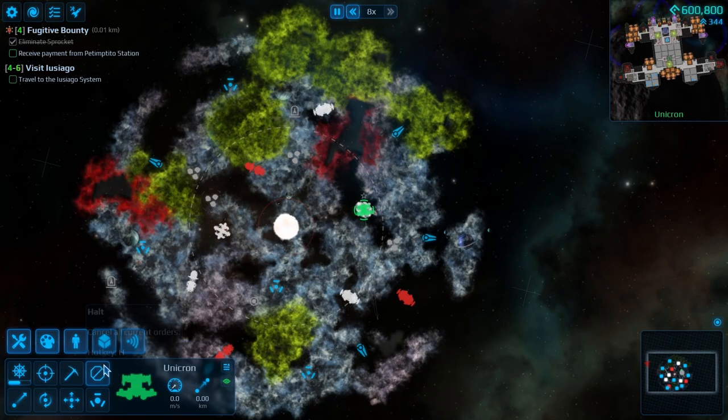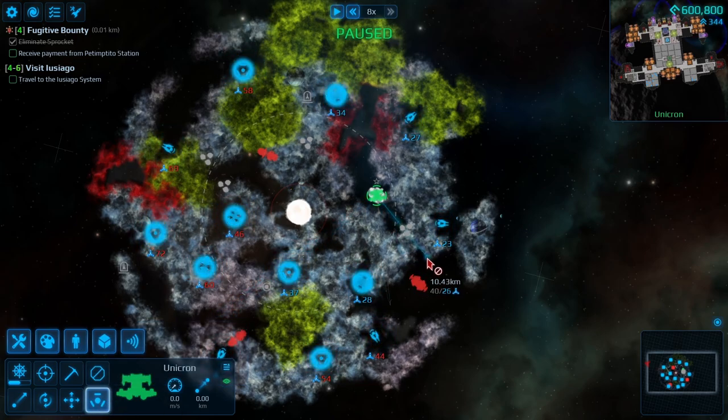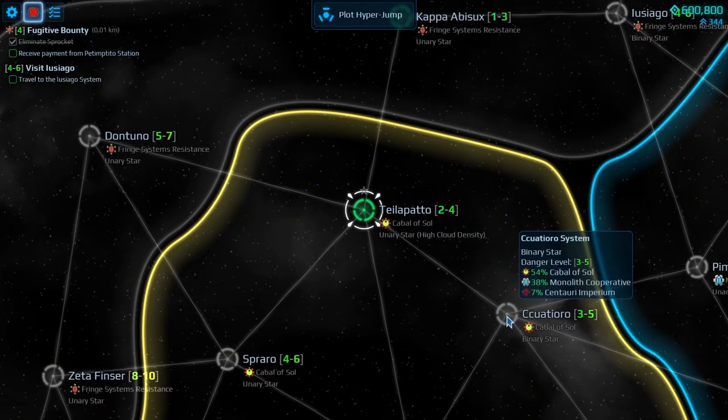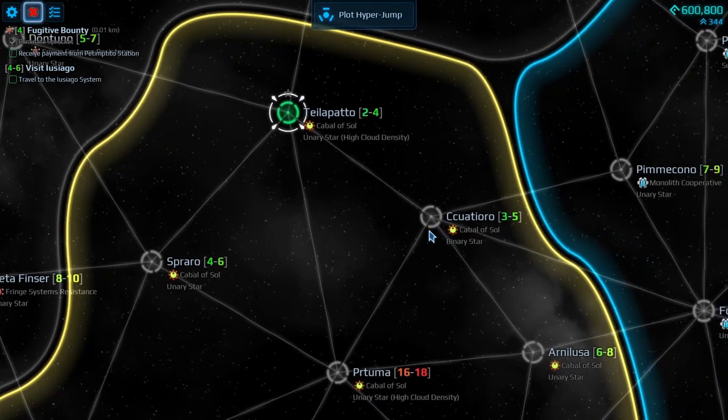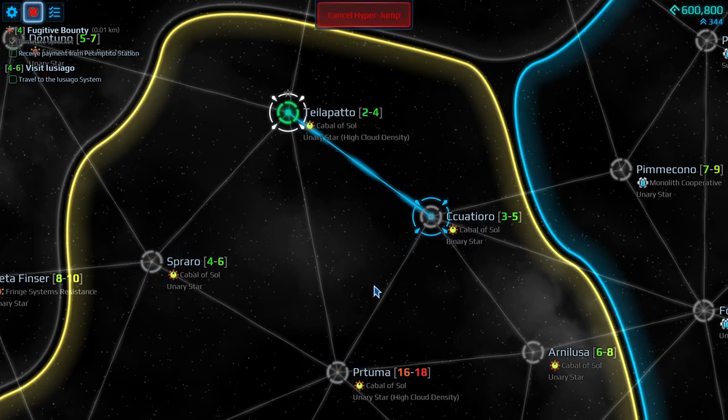Alright, good stuff. I think it's better if I just go over here — this is the area we're gonna go to. Plot hop or jump, so we can go to this area here. I think that would be a good thing to do.